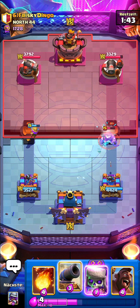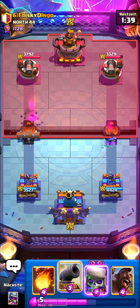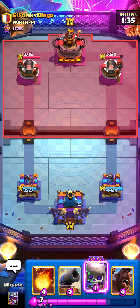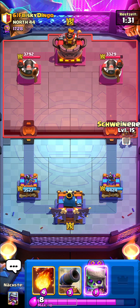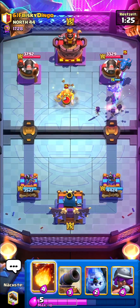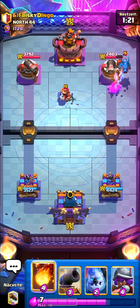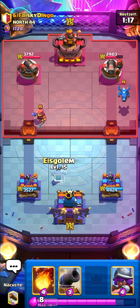Every single meta after every single balance change just keeps getting much worse and worse for 2.6 — Evo Drill, Evo Pekka, Evo Mega Knights, everything just keeps making it worse. But somehow the deck is still alive. He got the E-Drag — I was not expecting that. But we're still gonna get two or three hog shots which is pretty nice.